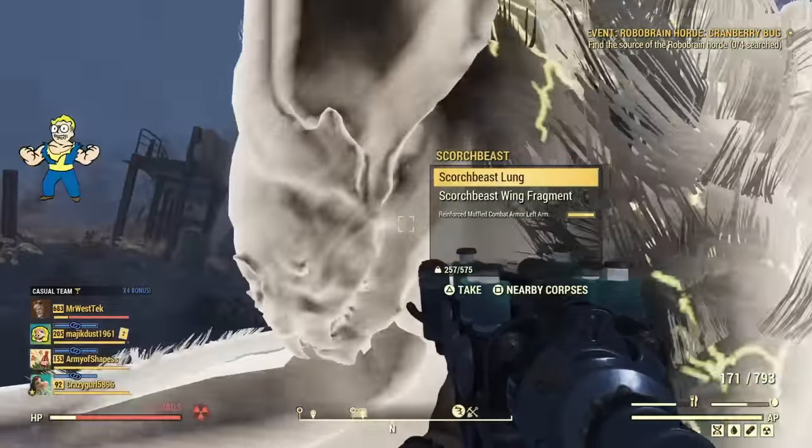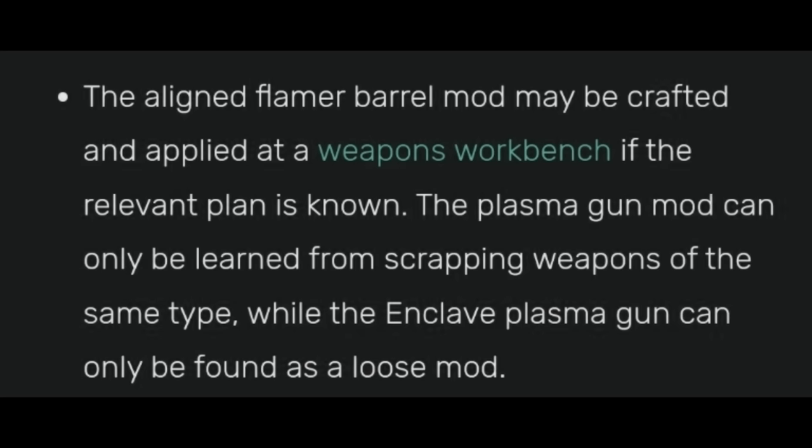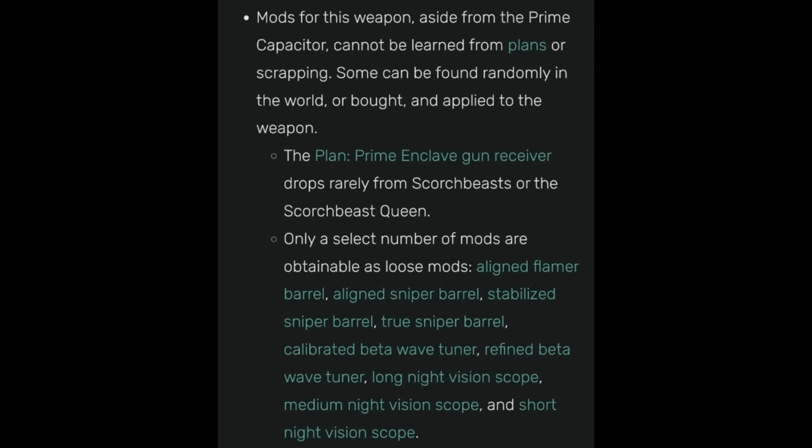There's some stuff you may not know about this weapon. The regular plasma rifle — you can learn the plans from scrapping it. But the Enclave plasma gun can only be found as a loose mod or box mod; you can't learn any plans from scrapping them. The Prime Enclave gun receiver is the only thing that can be learned, and you can get that from the Scorch Beast or the Scorch Beast Queen. Only a select number of mods for this weapon are attainable as loose mods, like the aligned flamer barrel, which I'm going to show you how to find.